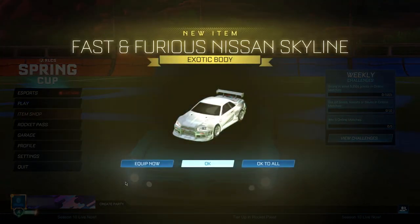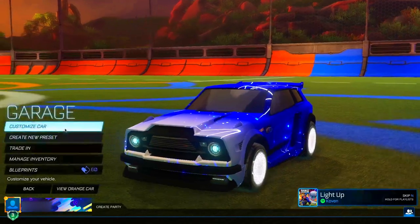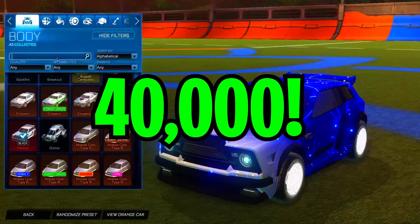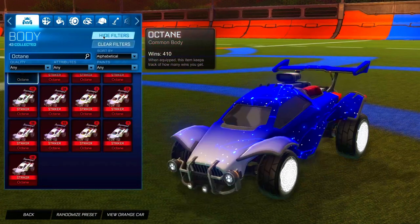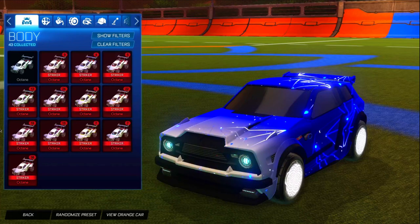Three, two, one — boom! We instantly get the Nissan Skyline here for completely free, and of course the decal to go with it. This is absolutely insane. What's up boys — when we hit 40,000 subscribers I'm going to be giving away 40 painted Octanes. As you guys can see, I'm stacked up on the painted Octanes right now.